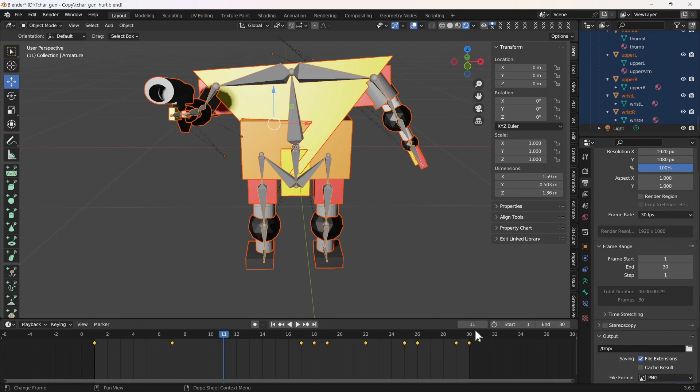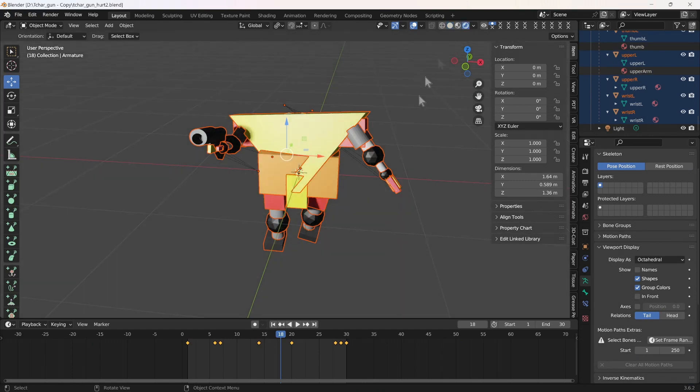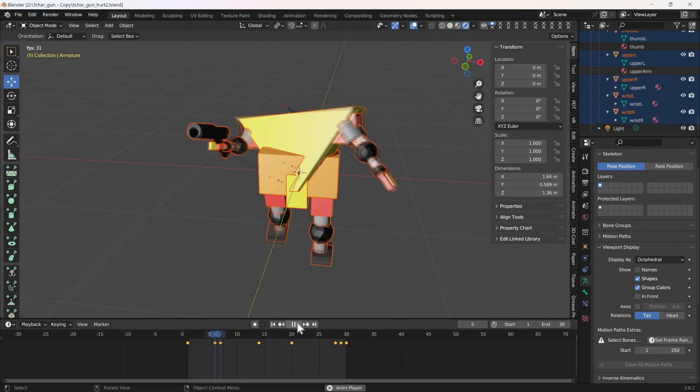Our game model here is working around the premise that the enemies are very aggro — they shoot you, they come at you, they chase you, they don't run away, they don't escape, they don't avoid. Only if you get out of range do they go back to a sort of home position.